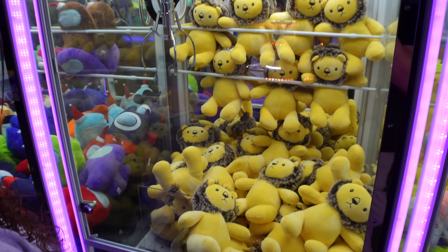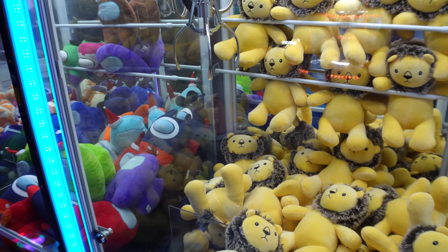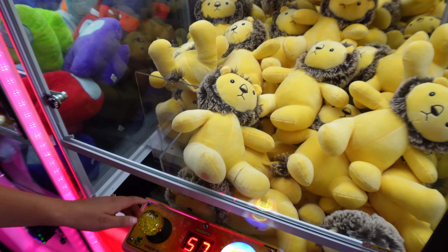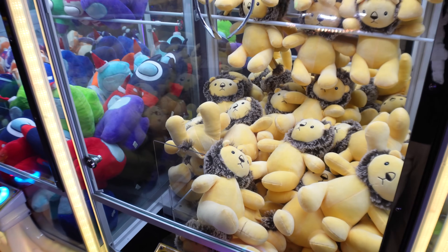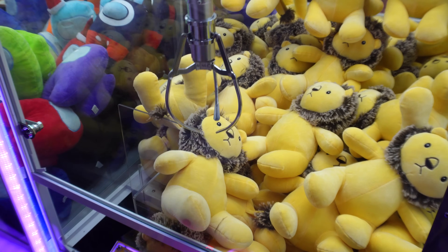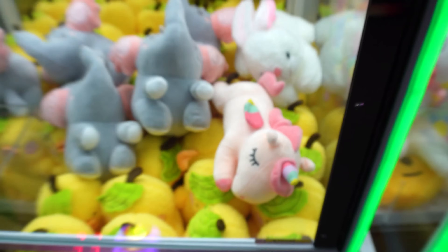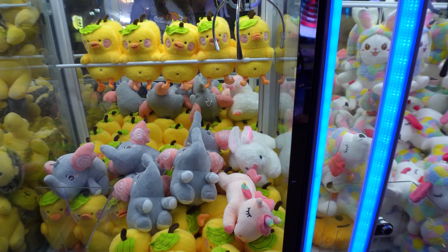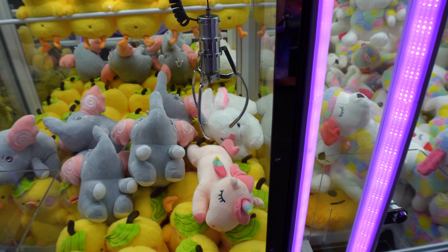Up next we're going for some lions, and there is a lion right there by the prize chute. You only have four seconds. She's aiming for the body — it actually wanted to pick it up. Going for the body again. It didn't even close. Some of these prizes are smaller than others — like this unicorn right here, it's so small compared to the size of that elephant and that bunny. She's hoping it will be lighter. I'm going a little bit further back, hopefully not hitting the mane this time. It missed it but it didn't close.